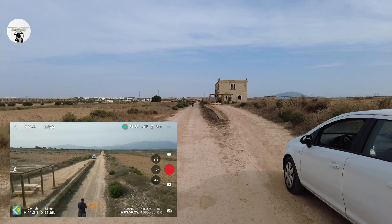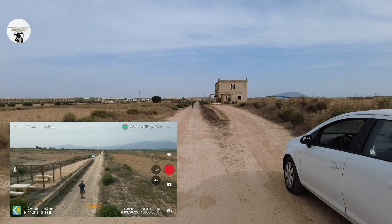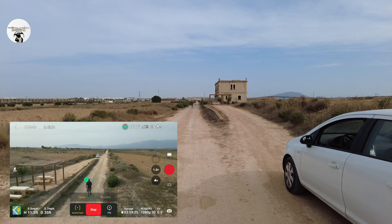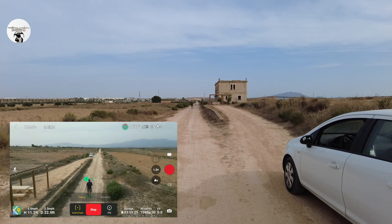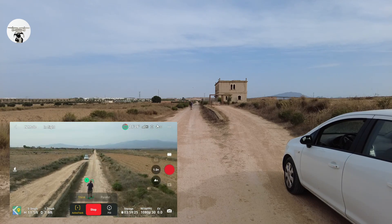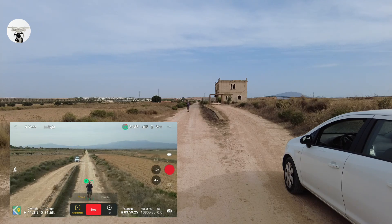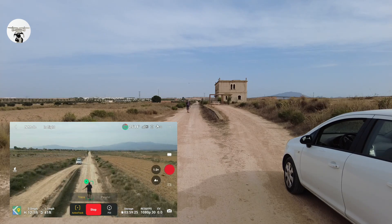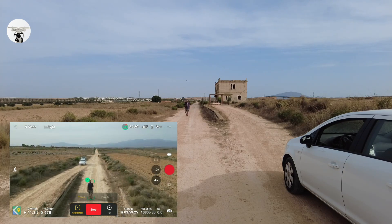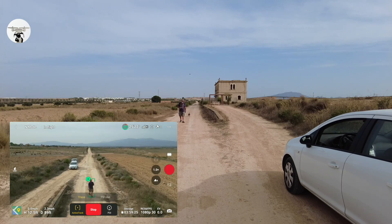I'll do the active track again — I'll draw a box around myself. There it is — active track. I'll press Go and I'm not going to record this time. I'm going to walk back to the camera. Like I said, on the Update Home Point screen you've got three options: one is the controller, one is the drone itself, and the third lets you actually pick a place on the map. There are times where maybe you've sent your drone out a long distance and on the way back it's really windy and you want to land in a safe place — as long as you know where you are, you can pinpoint an area for the drone to land safely and then go retrieve it.